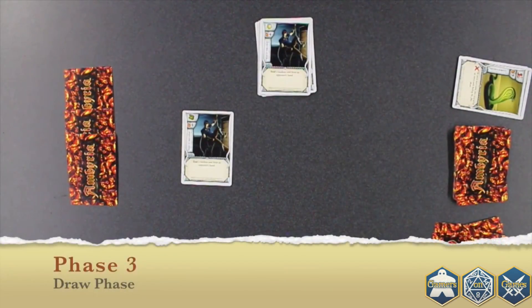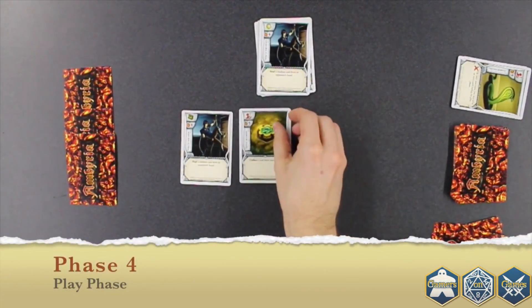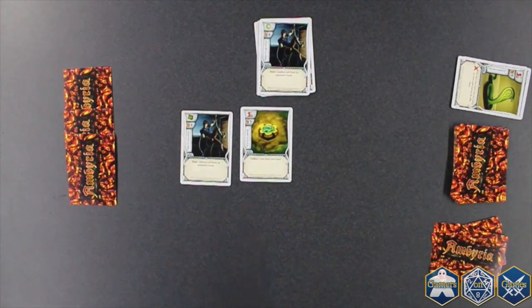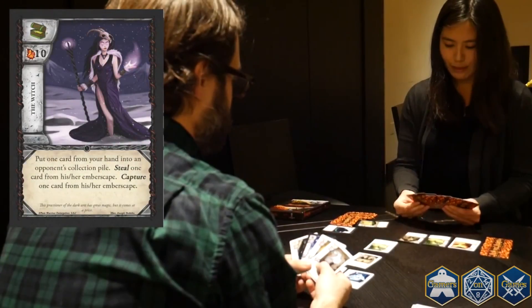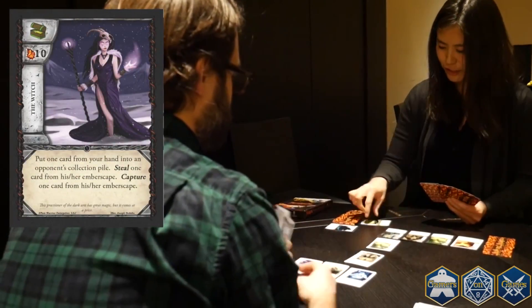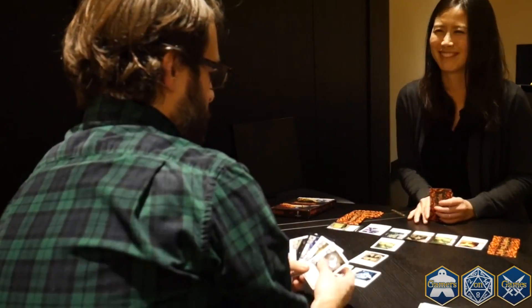Next is your draw phase. Draw one card from the top of your deck and put it into your hand. Next is the play phase. Choose one card from your hand and play the card into the Emberscape. When you play a card, activate all possible effects on the card in the order they're written. Each sentence on the card is considered a separate effect. If you are unable to resolve one of the effects on the card, you still resolve all possible effects.